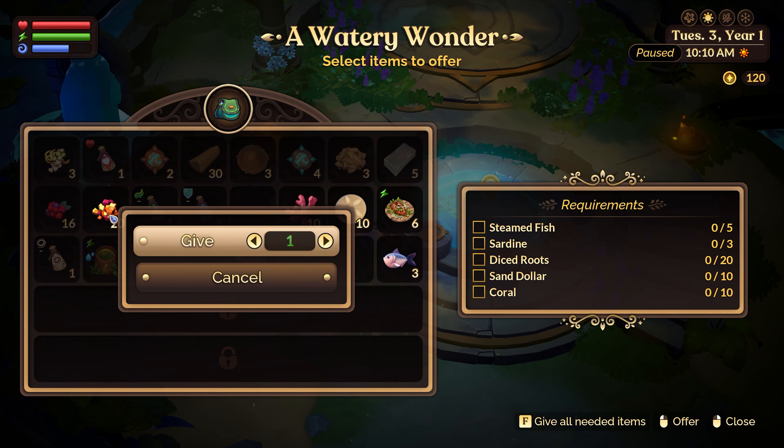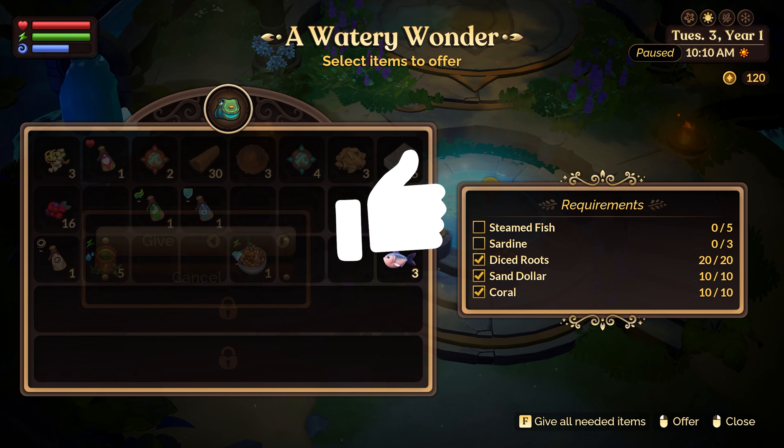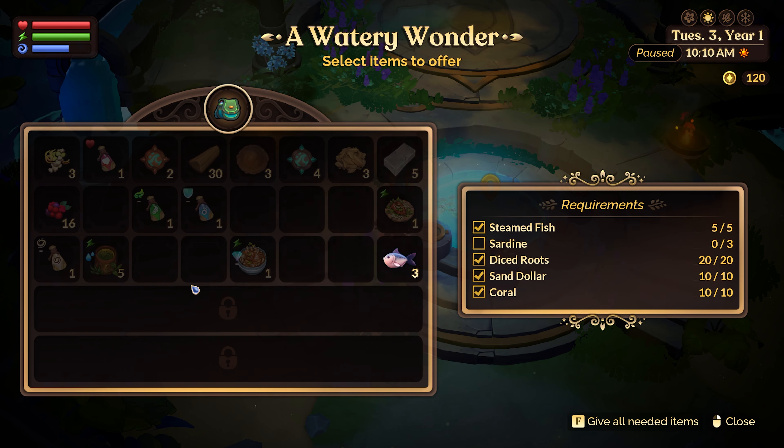Once you've gathered all the ingredients, simply interact with the spring and talk to Neppy. And that's all — that's how you gather all the items you need to finish the quest from Neppy.